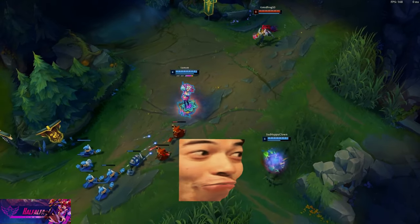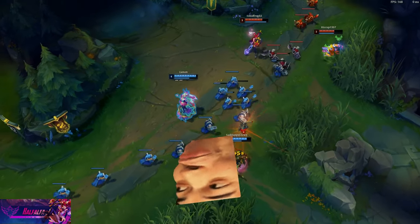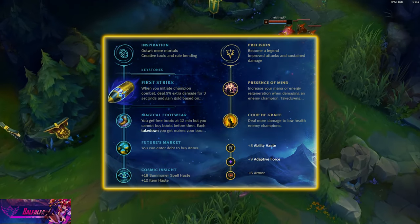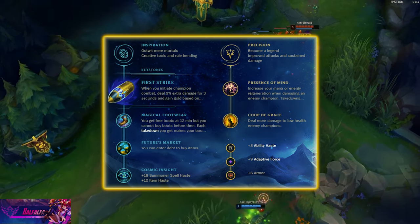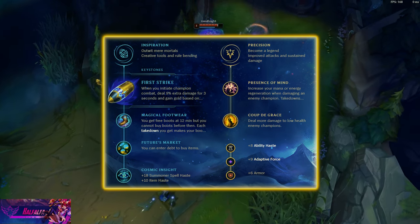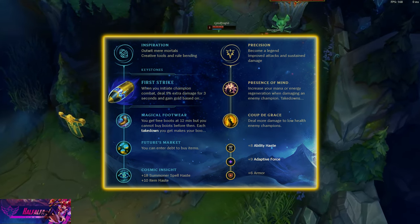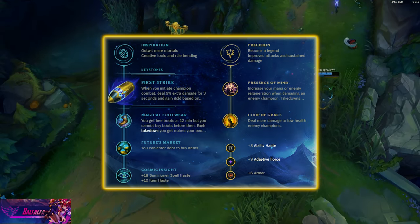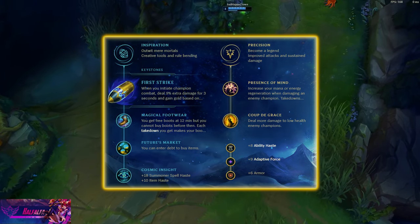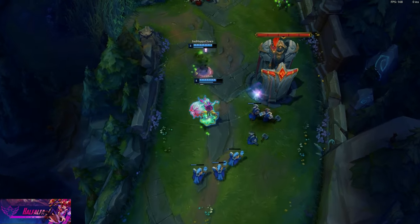And now there's a secret build: Seraphine has a secret burst page which you can take against very squishy comps — First Strike Precision, which you can see on screen. In this build, you take TP and rush Luden's, then go Lich Bane second. It's an interesting variation Coco Bob uses when carrying his Diamond friends and really wants to shock enemies with burst. You go Lich Bane, group with team, stack passive, and spam autos on enemies from 1k range — it procs First Strike really well. Sadly it's bad in high elo and is only really useful for having fun on the champ.